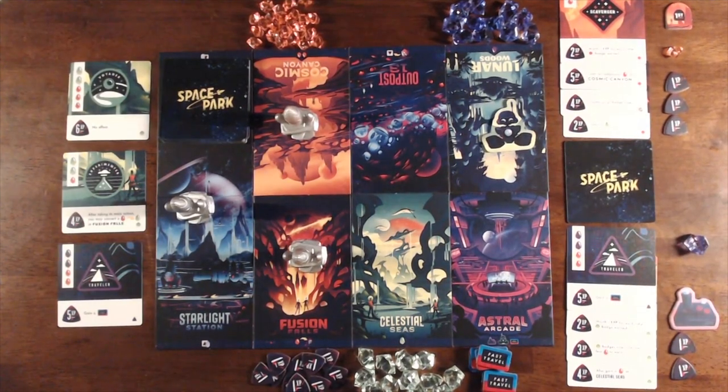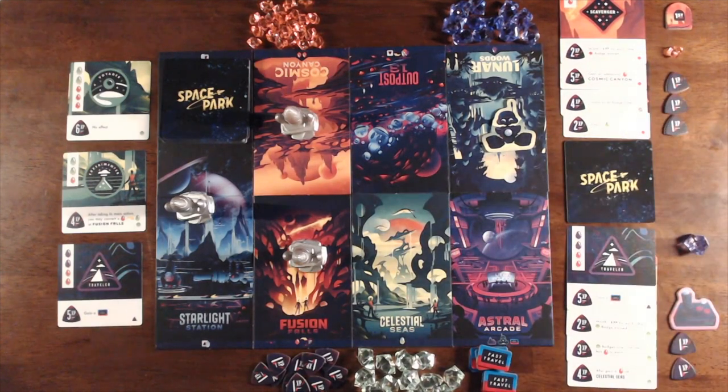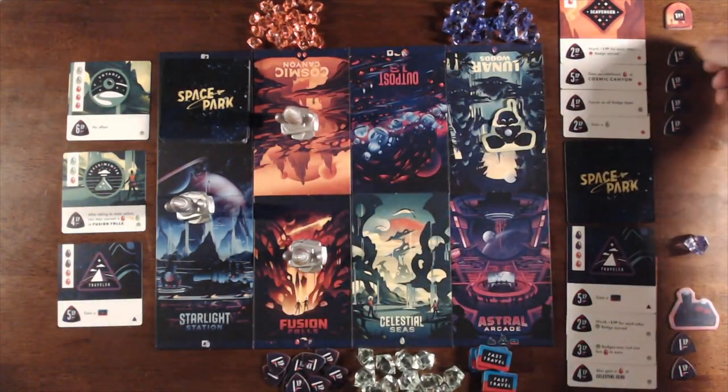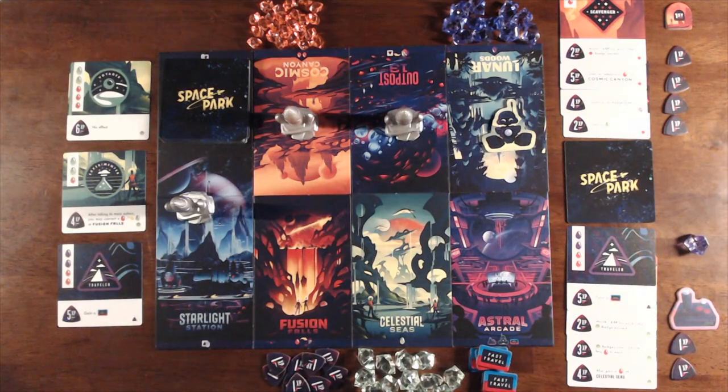Here we're picking up near the end of the game on Player One's turn. Player One has 19 explore points, and when a player reaches 20 explore points, that triggers the final round of play. So Player One is going to visit Fusion Falls, spending a single Sun Crystal to gain an explore point, pushing them over the threshold to 20 explore points. That rocket will move from Fusion Falls, skipping over Starlight Station and Cosmic Canyon to reach Outpost 13. Player One reaching 20 explore points triggers the final round, and since Player One has the first player marker, each of the other players gets a chance to take one final turn.